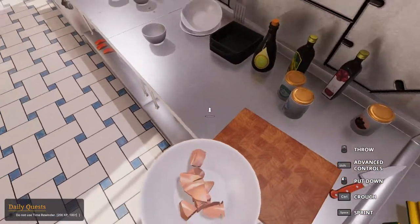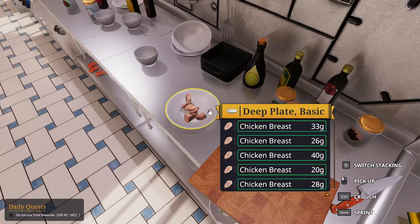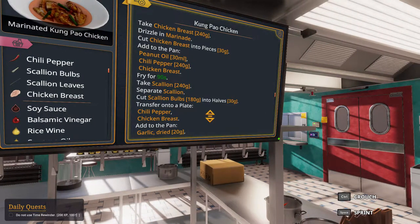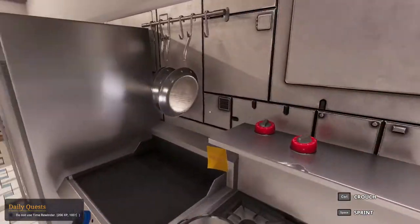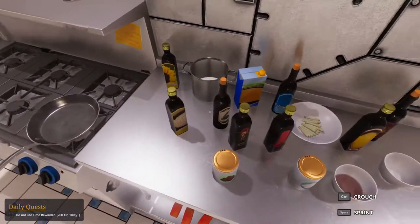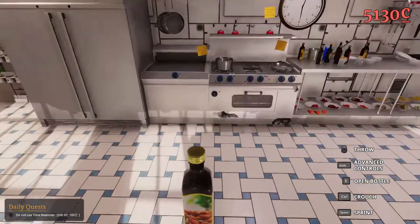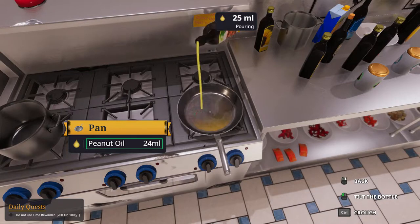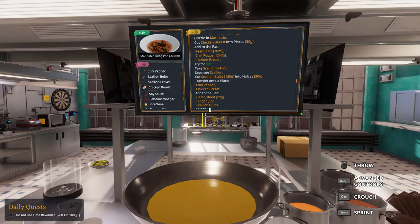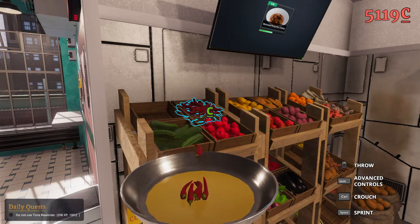Anyway, peanut oil 30 ml, and then chili pepper 240 grams. Peanut oil 30 ml — wait, did I not buy that? Are you serious? 30 ml. 240 grams of the chili pepper. That's 8: 1, 2, 3, 4, 5, 6, 7, 8.